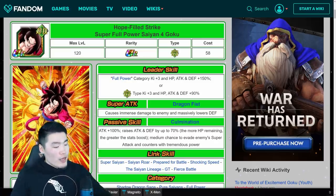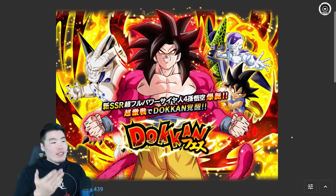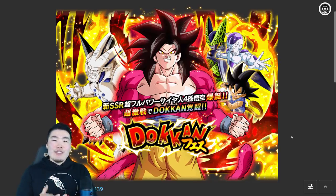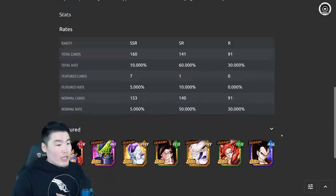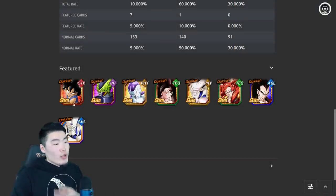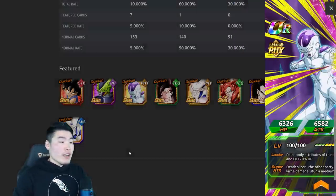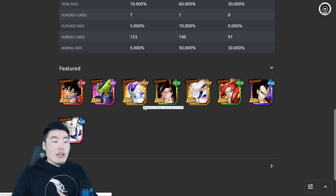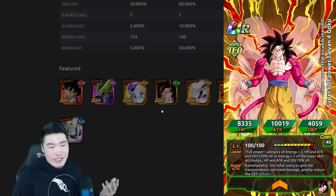Let's move on to the potential banner we can expect to see him on. This was the banner that dropped on JP. As you can see, there are some new units on there that we haven't seen before on global because they're brand new. We have SSJ4 Full Power Goku as the main prize, and aside from that, three new units: this GT Goku, this Cell, and this physical Frieza. All three of these new units are actually very powerful and really good subs for their respective teams. No one's going to be super hyped about pulling them, but they're strong units you can pull aside from the main prize.